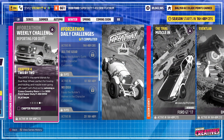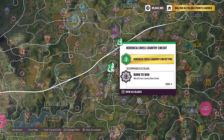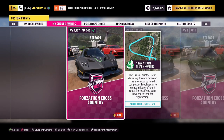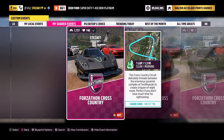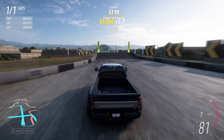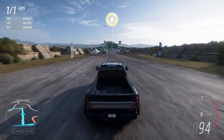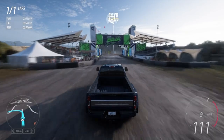The last challenge wants you to win a cross country race, which is nice and easy. I recommend heading over to the Herencia Cross Country Circuit. I have a race set up called 'Forzathon Cross Country'; the share code is 140575796. It's one lap with no Drivatars, so you're guaranteed a win, and that will be the final challenge complete.